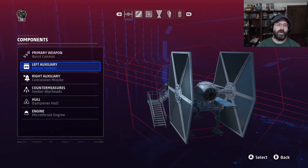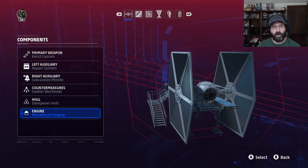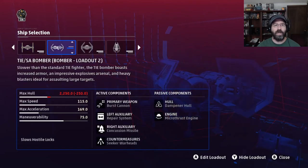So there's our build: burst cannon, repair system, concussion missiles, seeker warhead, dampener hull, and micro thrust engine.